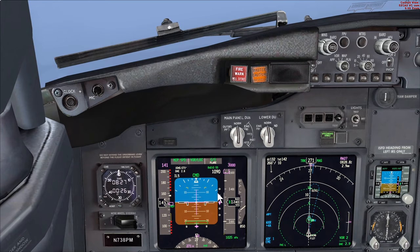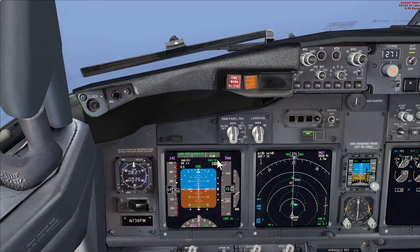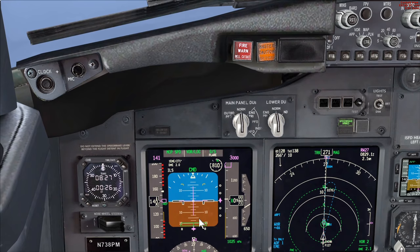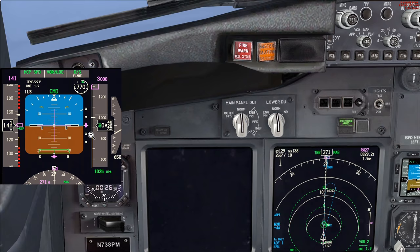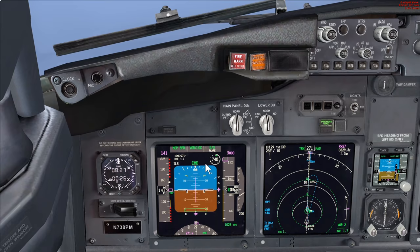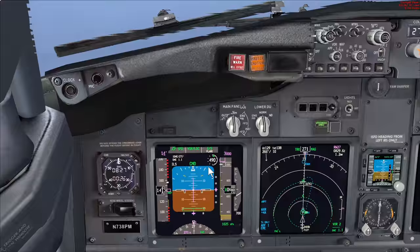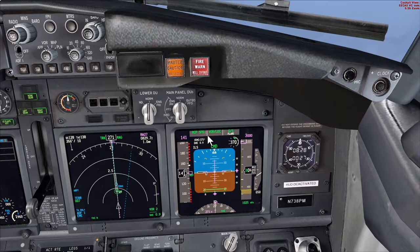A few things you might have noticed are annunciated: single channel has changed to Command as the second autopilot is now coupled to the flight controls. We also have flare annunciated - the system is armed and ready for the Autoland. At below 1,000 feet RA we now have the digital dial representing the closure rate approaching the ground, easier to read. At 500 feet radio altimeter a very specific call is made by the captain: '500 Radio - Flare is Armed,' and the first officer confirms. Passing through about 410 feet, flare is still armed, and you can hear the nose wheel trimming automatically in anticipation of the Autoland.